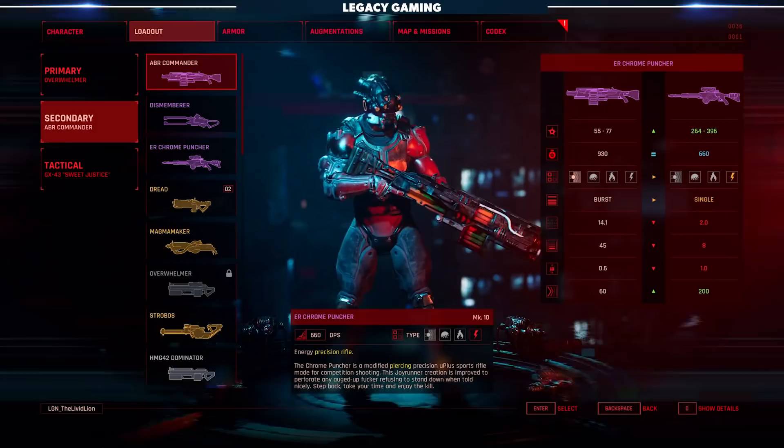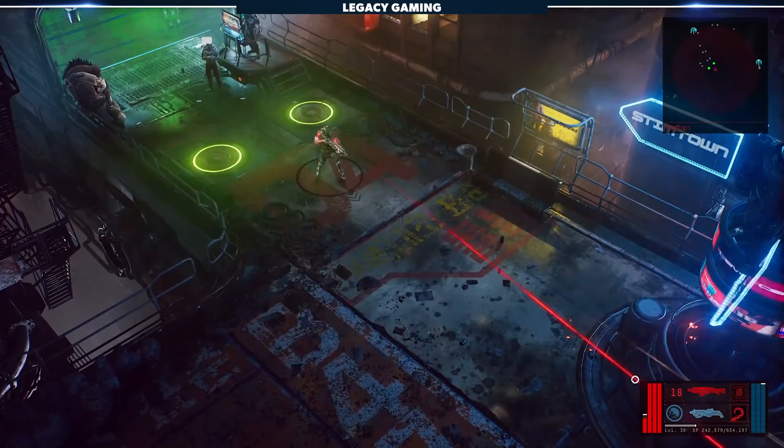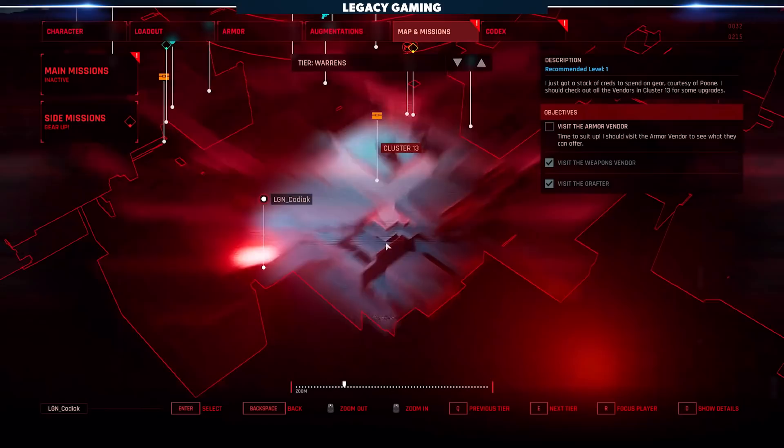Next up, we have one of the most functional special weapons in the game: the ABR Commander. If you're the type of player that chooses the soldier archetype in every game you play, this gun is for you. It's a burst fire rifle with tracking bullets, which means you no longer have to worry about where you aim, as long as you're shooting in the right general direction.